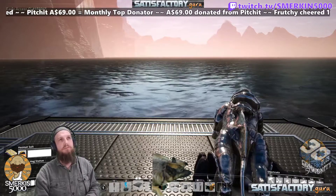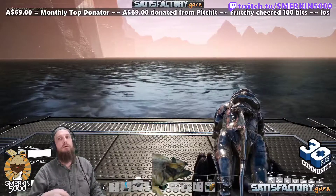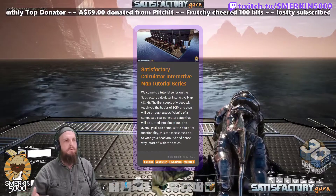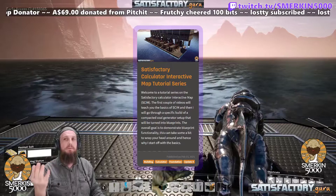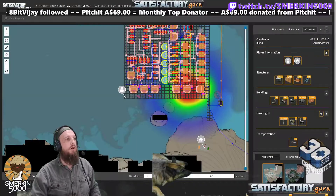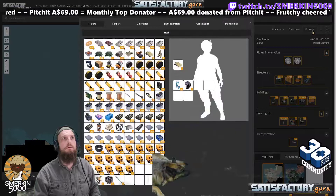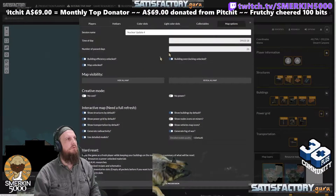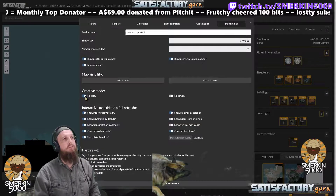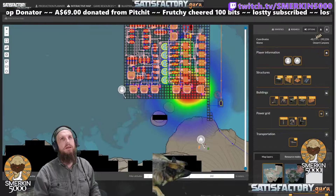You need to use the Satisfactory Calculator Interactive Map to be able to enable that. If you need to know how to use it, check out my tutorial series — there are some cards that have just popped up on screen and a link has appeared below. Once you've loaded your save, all you have to do is go to the options on the right-hand side, click on the map options, and here — creative mode, no cost.